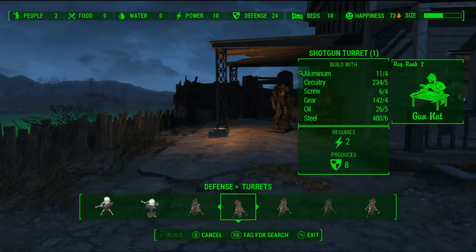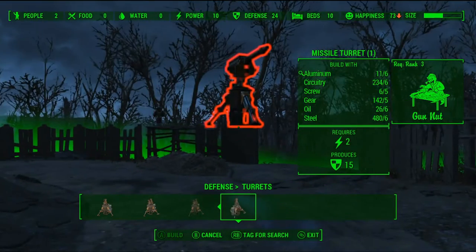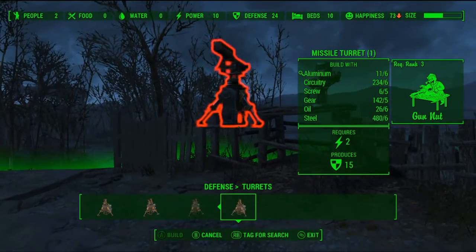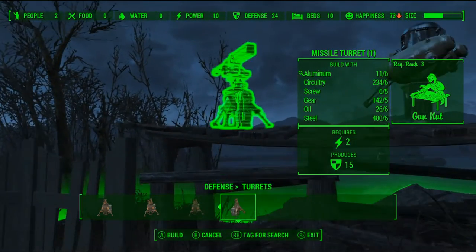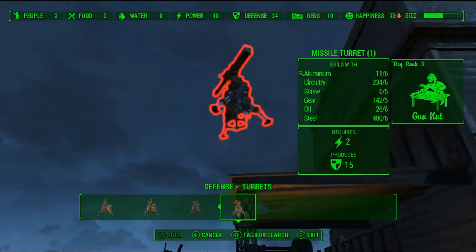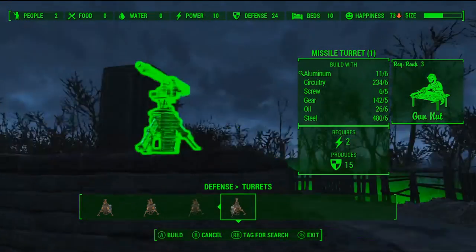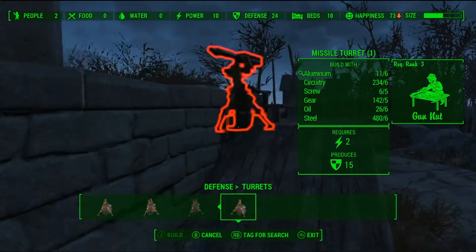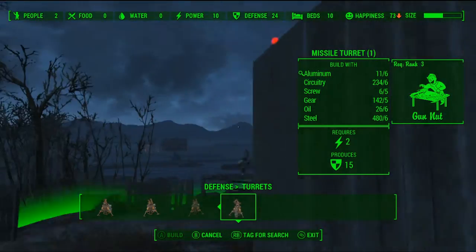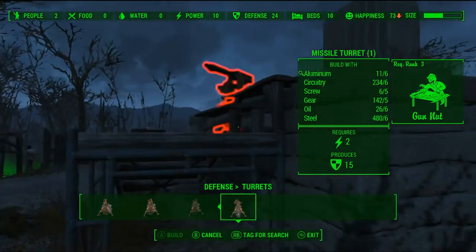Now I want to talk about what is in my opinion the most valuable of the turrets: the rocket turret. They're fairly expensive, I won't lie. But they also have unlimited ammo. They fire omnidirectional and they fire rapid fire — I mean literally rapid fire. Anything that gets in the way of this turret is going down.